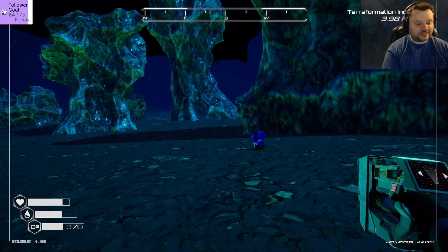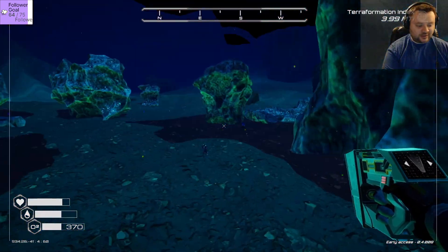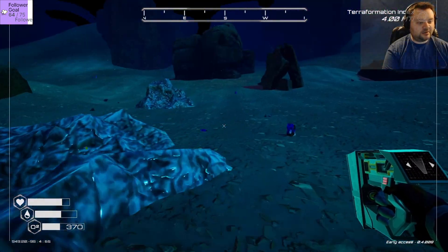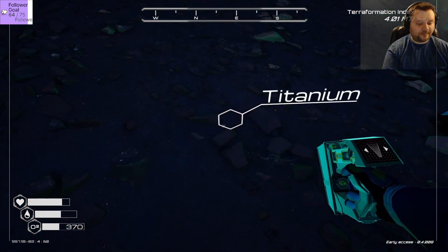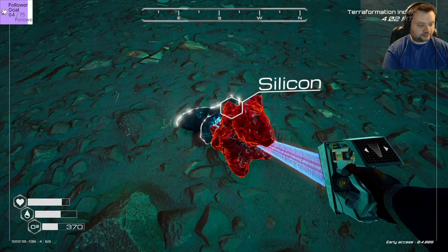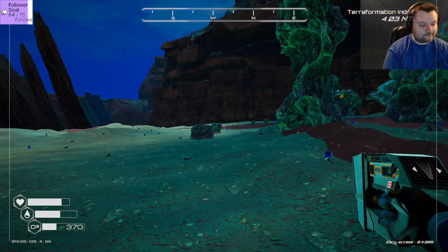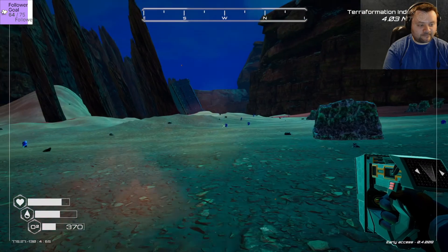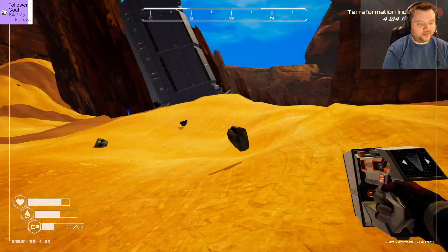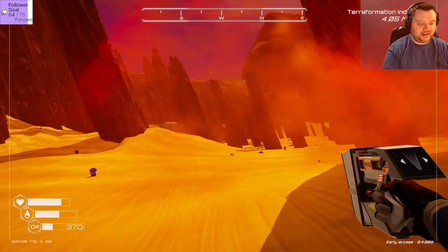Cleared that out. Let's see - where do we want to go next? Aluminum, need aluminum. Titanium - I do need titanium. There's something to explore over there. Gonna need to put down my away mission base pretty soon here - I'm getting low on oxygen. No way to get into that, so we'll keep moving.